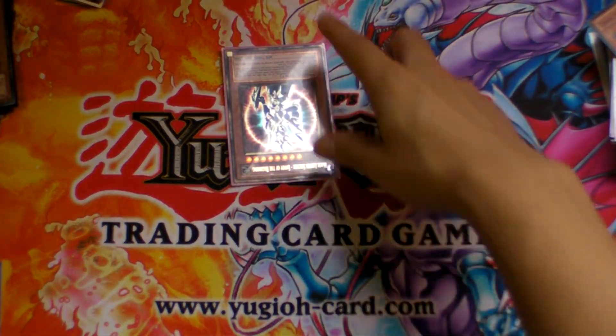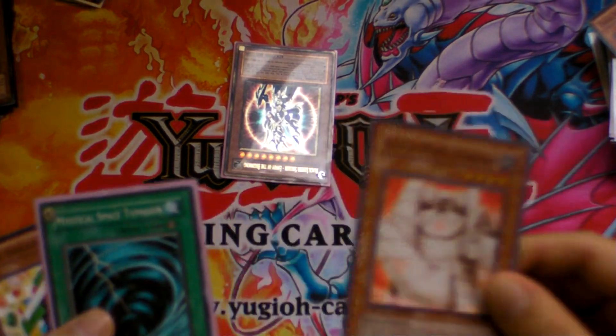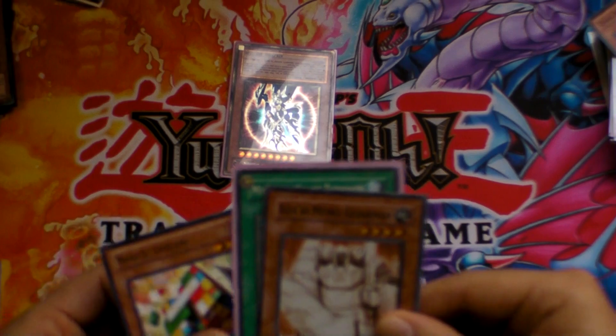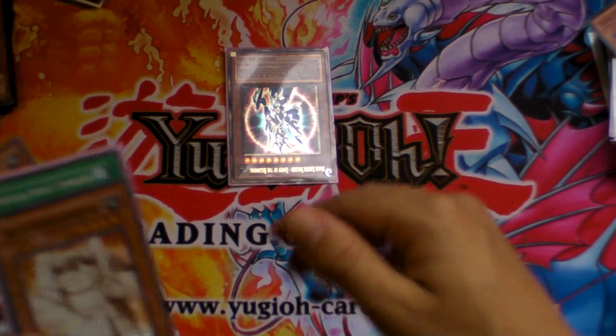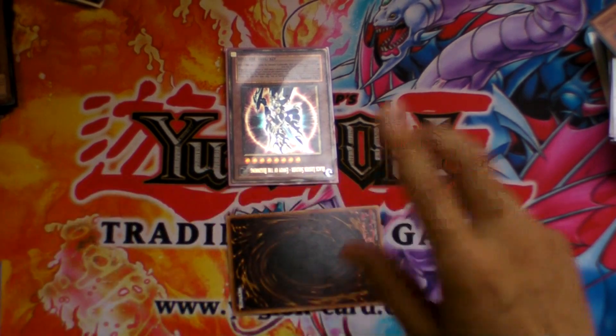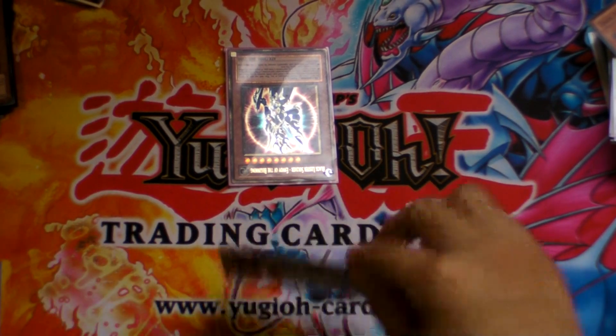Let's say that your opponent has a Black Luster Soldier on the field in attack position, and in your hand you have Kaiki Guardian, a Mystical Space Typhoon, and a Block Golem. The Block Golem is basically just there to reveal for Kaiki Guardian. What I'm NOT going to suggest you do is just set your Kaiki Guardian, or just set the MST — that would not be the best play.